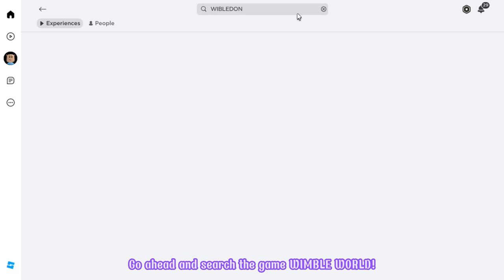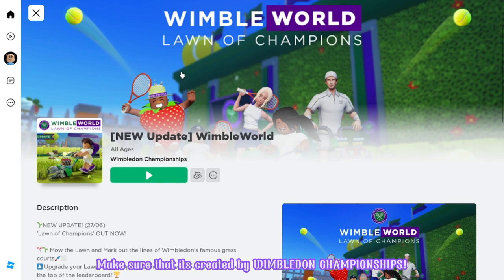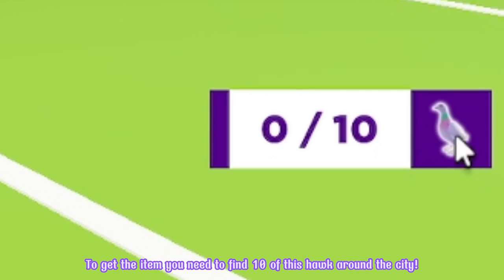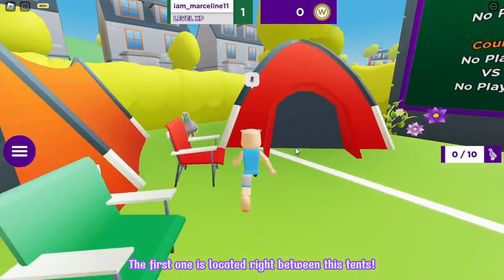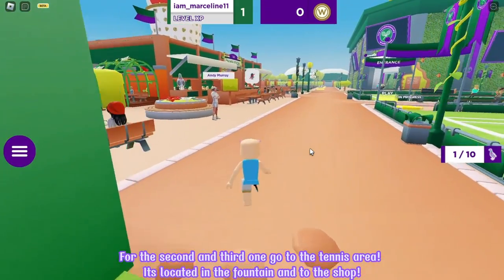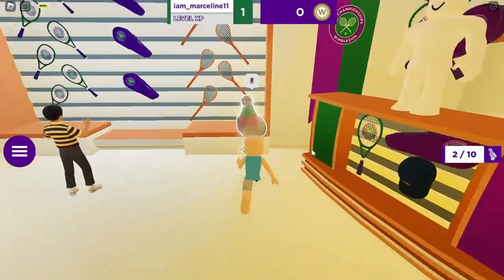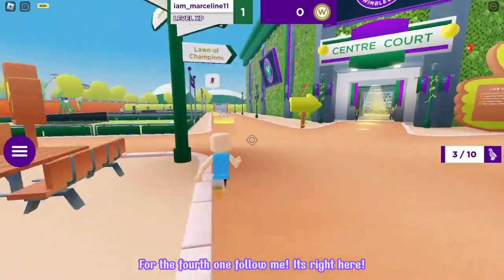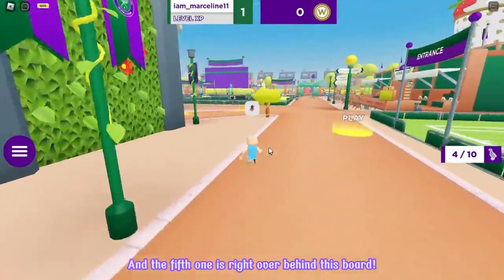Go ahead and search the game Wimble World. Make sure that it's created by Wimbledon Championships. Let's join! To get the item you need to find 10 hawks around the city. The first one is located right between these tents. For the second and third one, go to the tennis area — it's located in the fountain and in the shop. For the fourth one, follow me, it's right here. And the fifth one is right over behind this board.